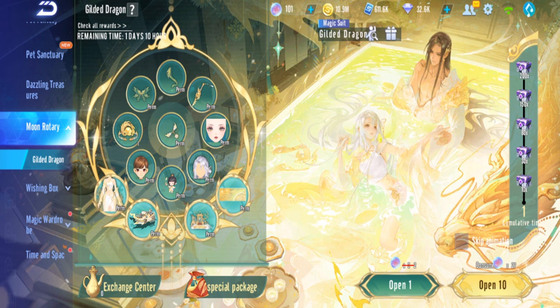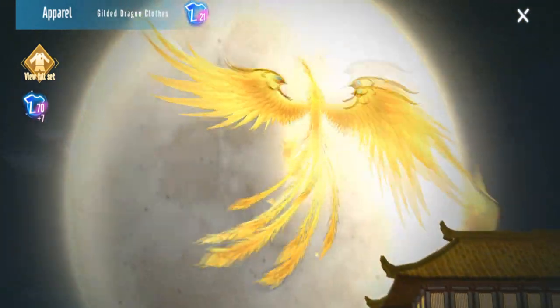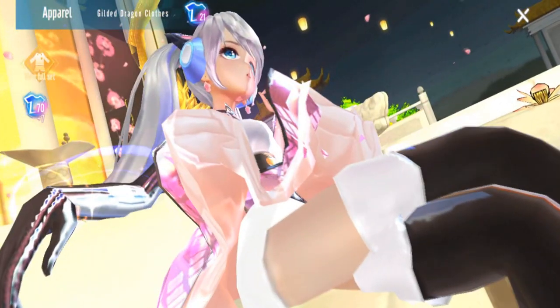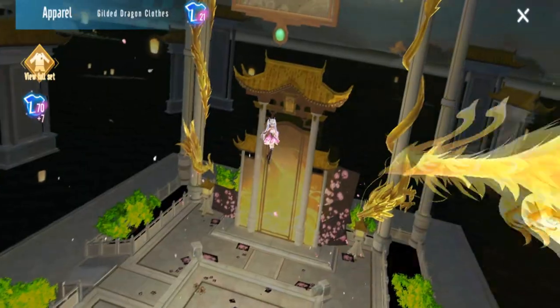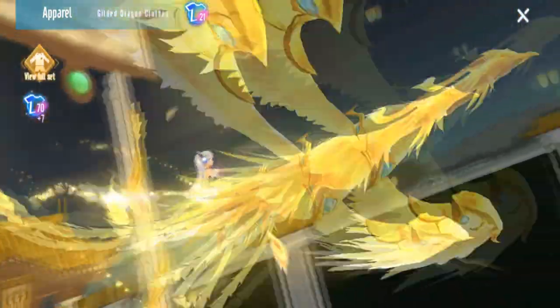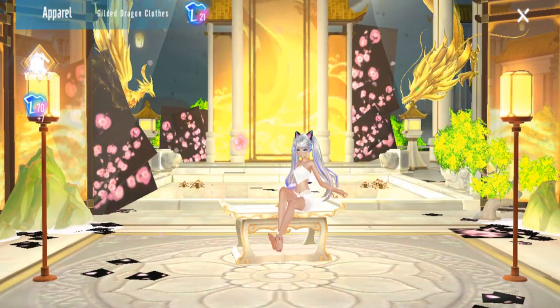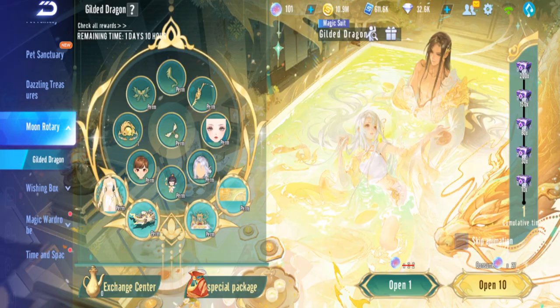We're back in Garena Speedrifters doing a gacha and review — mainly the costume and outfit. The main reward here is the outfit, the Gilded Dragon clothes. The default outfit that Bunny is using is showing here; I have to get the outfit first. I'm not sure why they don't show the full outfit, but this is what the animation looks like, and this is the full outfit — probably both genders.